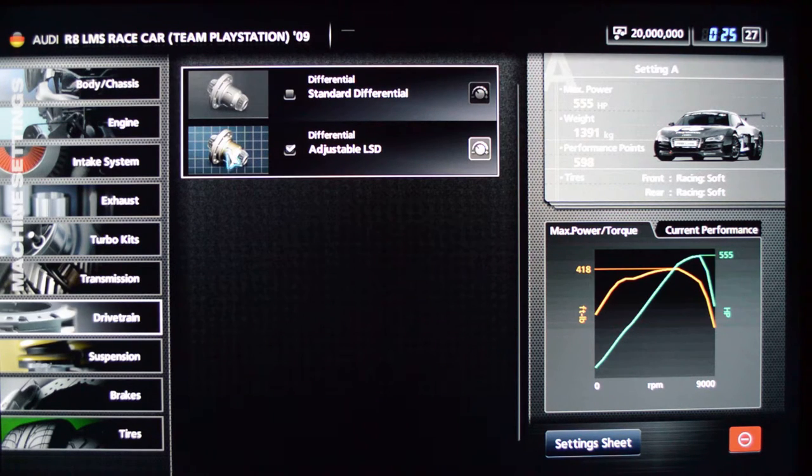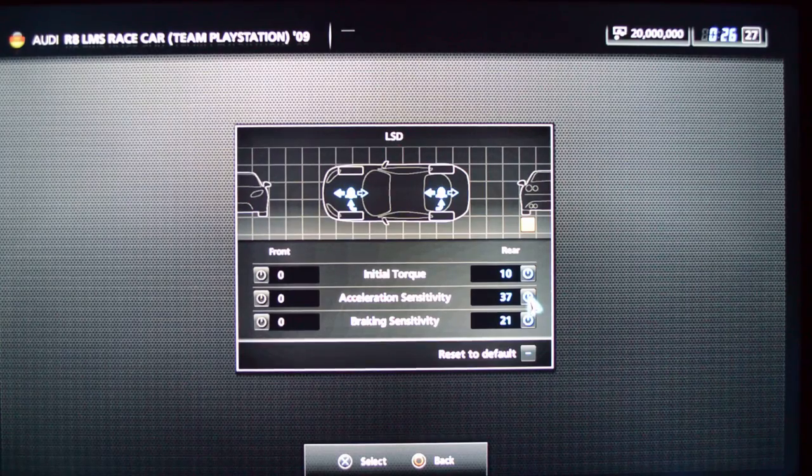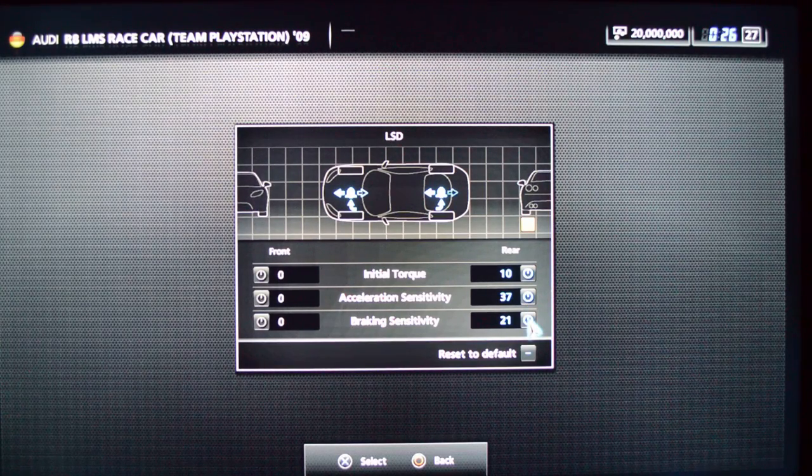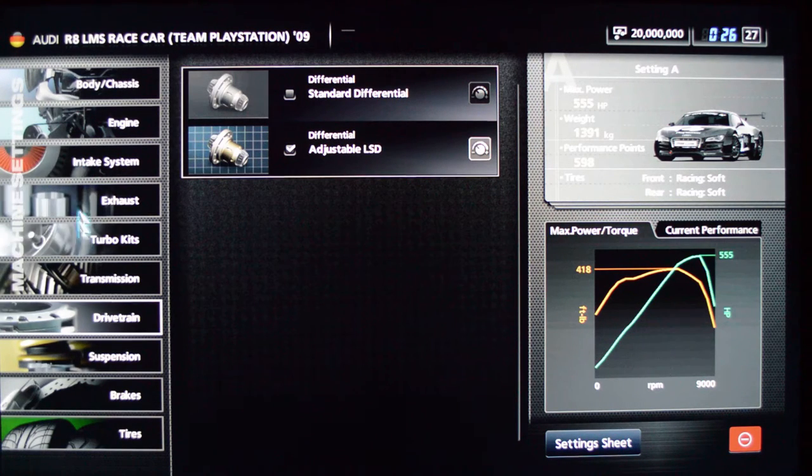The adjustable limited slip differential — this is a rear-drive car. Initial torque is kind of just the amount of slip that's normally in the car, how it feels when you're just driving. Acceleration sensitivity mostly affects how you exit corners, and braking sensitivity affects how the entry of corners feels. You can adjust these numbers separately to change the handling. This interplays a lot with braking, but also the general amount of steering lock you want to put on, since the steering rack is not something this game lets you control.